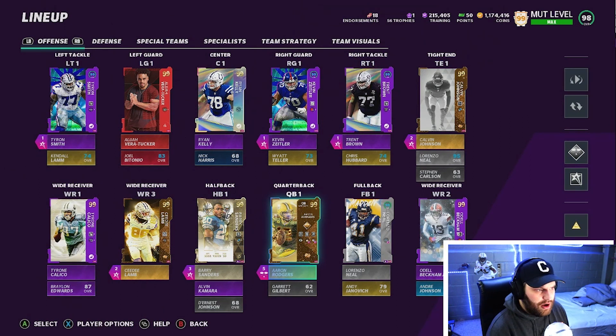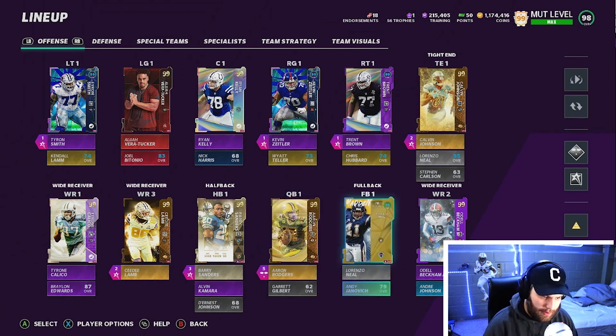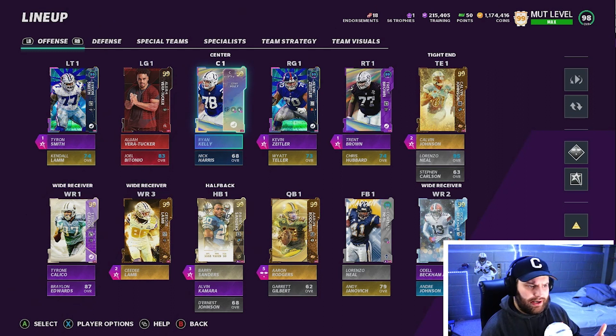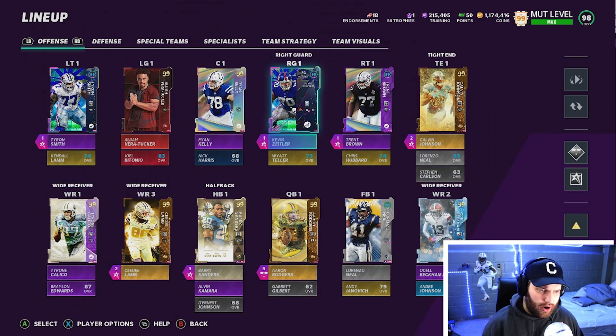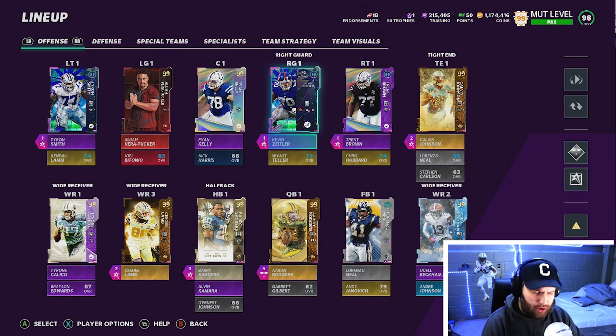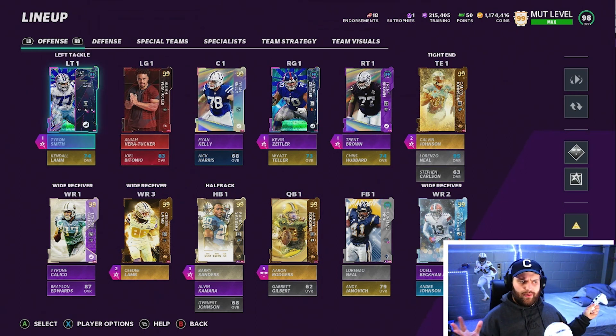The offensive line is like the only position we don't have gold 99s right now — well, fullback too since we didn't power him up. But our offensive line is very solid. I think 97 is probably just as good as 99 — it really comes down to the fact that linemen just don't block regardless. We're rocking an identifier on our right guard and edge protector on both tackles, though edge protector doesn't really seem to work at all for me right now.